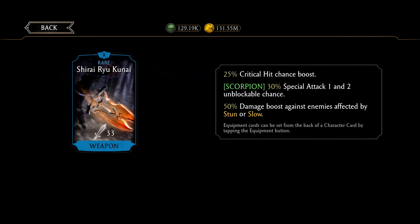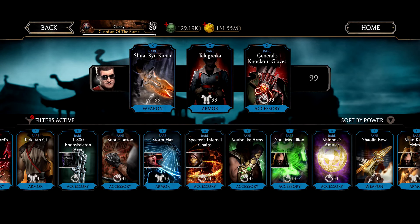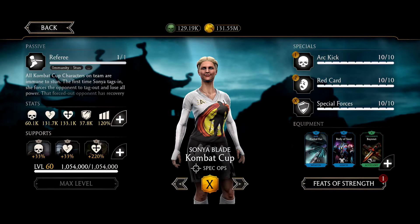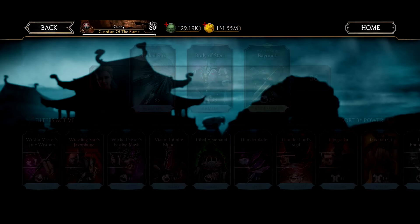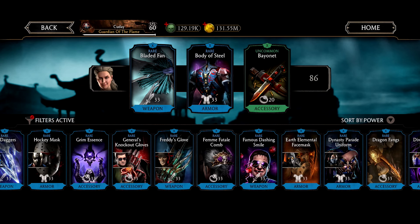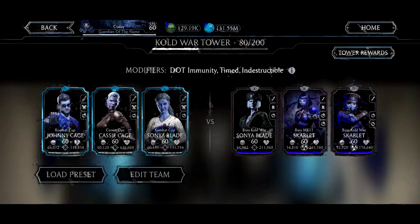50% damage boost against enemies affected by stun — that is perfect for us because Johnny Cage applies the most stun. He will stun the opponent who tries to tag out — that's genius. Then we have Blood Master's Bloody Finca for some extra damage for Cassie Cage, Convert Ops, and Cold War Sonya Blade has Bayonet for some damage boost and also Body of Steel. We don't need a block breaker on her either. For Cassie Cage, it's really difficult to find an attacking piece — but here we go: basic attack damage boost and Special Attack 2 has reduced cost, so this should work well.